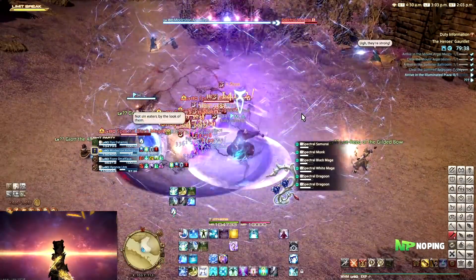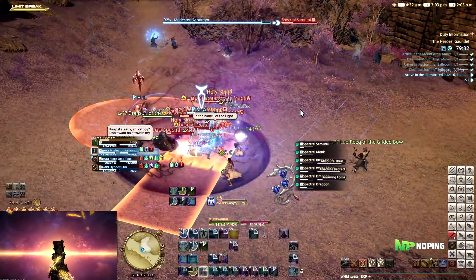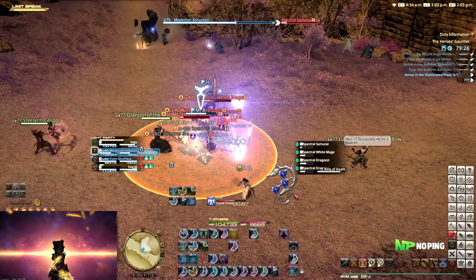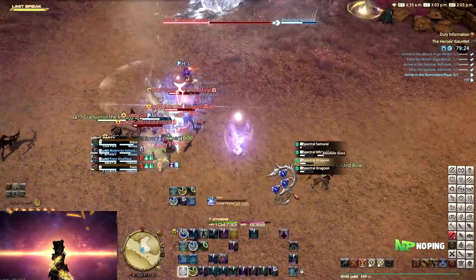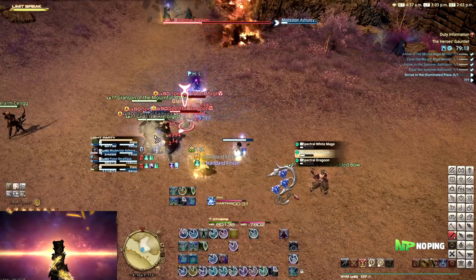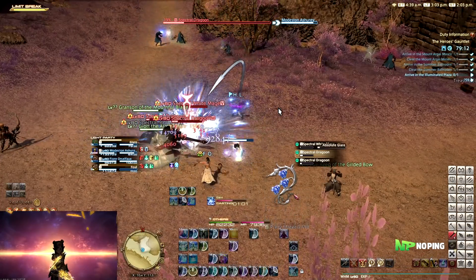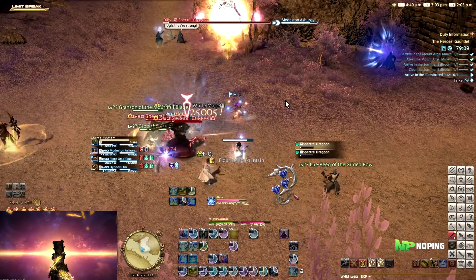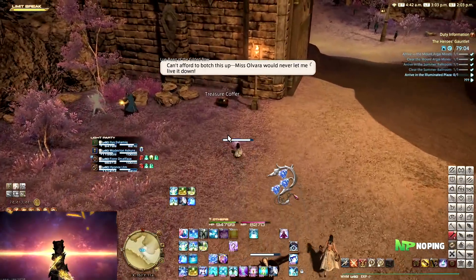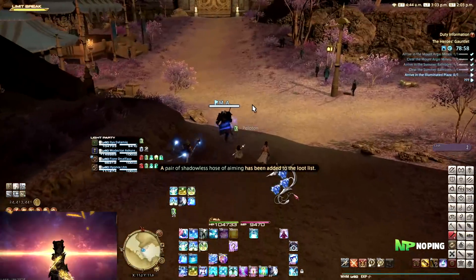When it comes down to playing a tank and you go into your first dungeon, make them go into a mini challenge where they're supposed to pick up all of the mobs, and then once they're brought together, they need to use defensive cooldowns. When it comes down to playing a DPS - and technically this goes for all jobs - when you go into a dungeon, let them know they're supposed to use AoE abilities once there are three or more mobs available. Because you'd be surprised how many times I go into an Expert Roulette and still see a Red Mage doing single target attacks when there are five or six mobs hitting the tank, or tanks not using cooldowns, or healers just standing around doing nothing.